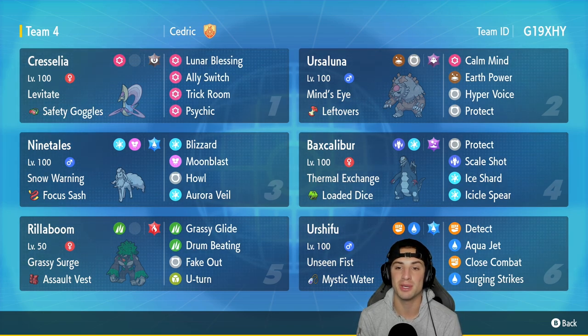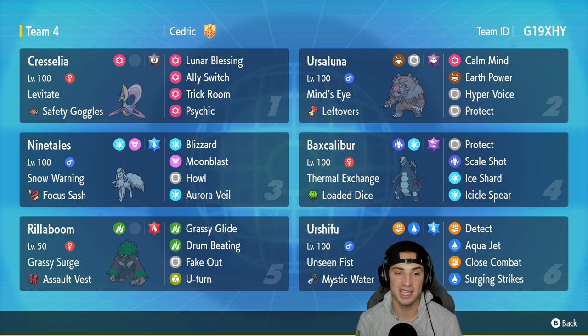Our first Pokémon in today's team preview is going to be Cresselia. Cresselia pairs up perfectly with Blood Moon Ursaluna because Ursaluna is rather slow, so setting up Trick Room with Cresselia really helps it out. Cresselia's got Levitate alongside Safety Goggles, then rocking Lunar Blessing, Ally Switch, Trick Room, and Psychic.